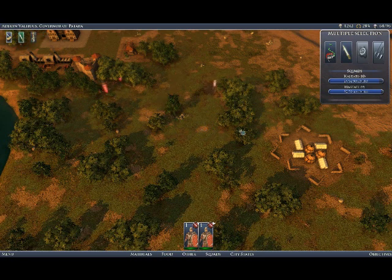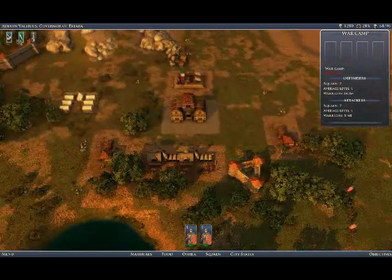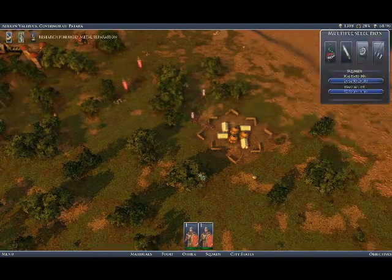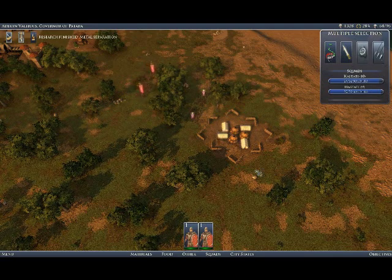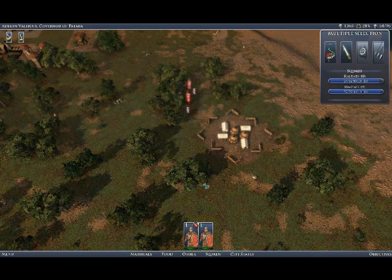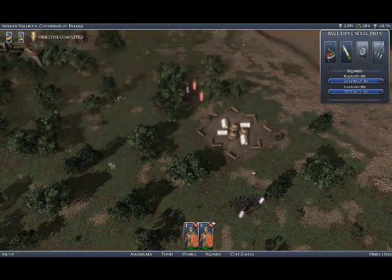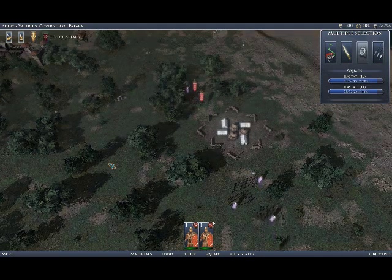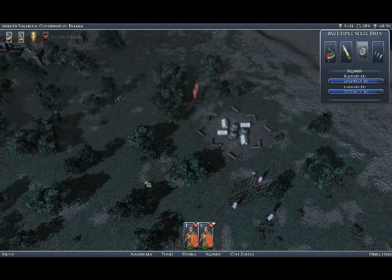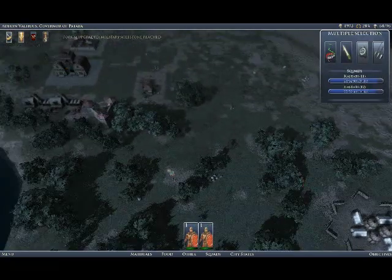Now we're going to run them down because our goal is to make sure we take out that village before it can replenish and rebuild all those troops. We're going to come down and make sure we get rid of those two defenders so we can burn down that camp. When we engage them, here come four squads of troops from the next camp down — they're coming up to see if they need to defend themselves. Fortunately they're not attacking, so we take out the defenders. And this camp is burning.